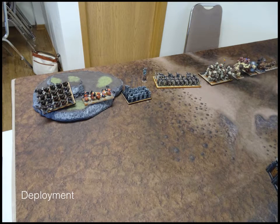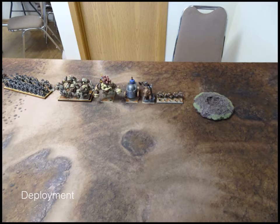We go into deployment after rolling for the scenario — Invade. On the Dwarf side, from left to right: Iron Guard, Berserkers, Bull Workers, Army Standard Bearer, Shield Breakers, Earth Elementals, Greater Earth Elemental with Stone Priest behind, the Steel Behemoth, King on a Large Beast, and a troop of Rangers.